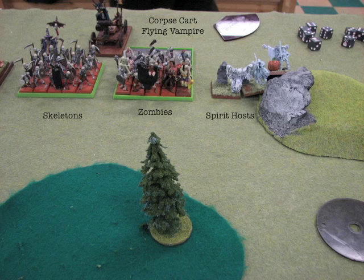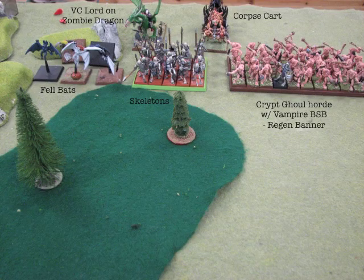From my right to left, this is what he has. There's a flying vampire on that corpse cart — I don't know if that was intentional or he may have just placed him there messing around. We'll get a closer look at that later. What we've seen in these two slides is all he has in his list, so it's a very interesting list. There's a lot of units that are really low points and really easy for me to kill. But then he's got a Crypt Ghoul Horde with the regen banner, which is very intimidating, and he's got a VC Lord on a zombie dragon, which is also very intimidating. So really my plan is just to kill all the easy stuff and then figure out if there's a way I can team up on the difficult stuff to take it down.